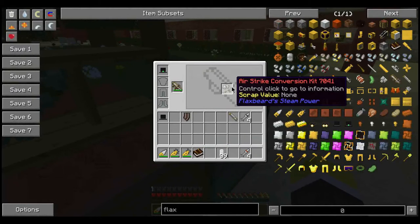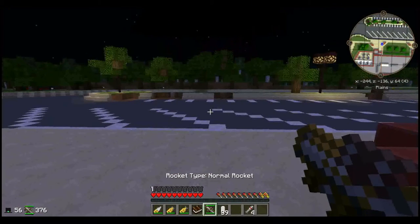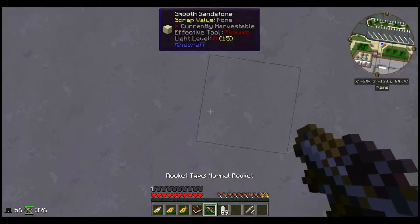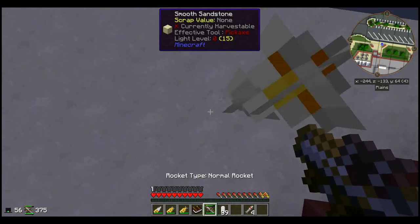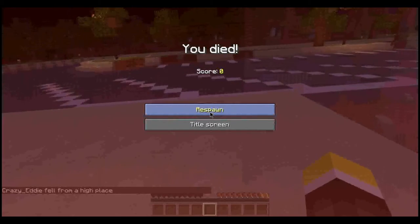Which leaves me with just the airstrike conversion kit to demonstrate. The name makes you think of parabolic arcs, but what it really gives you is extra high rocket jumps. Use with caution.